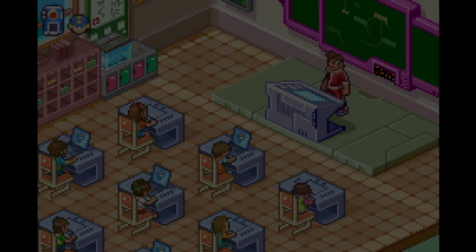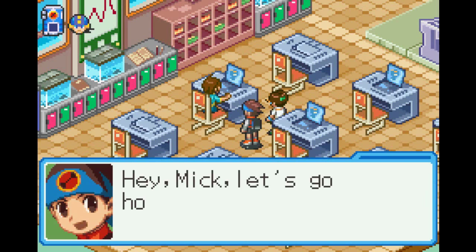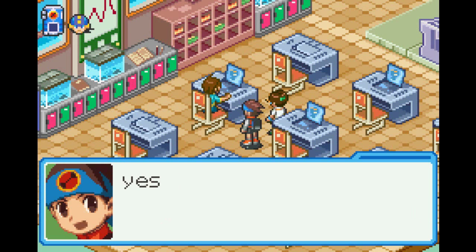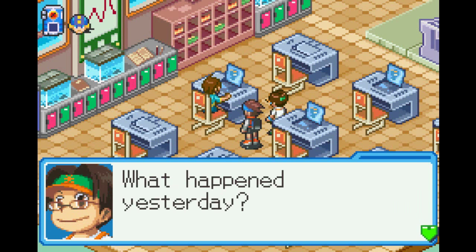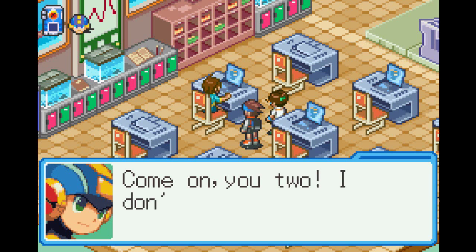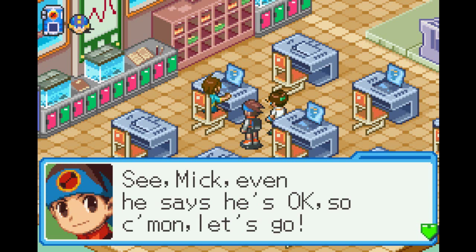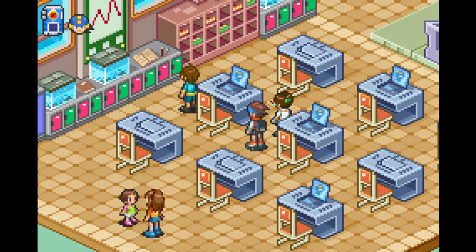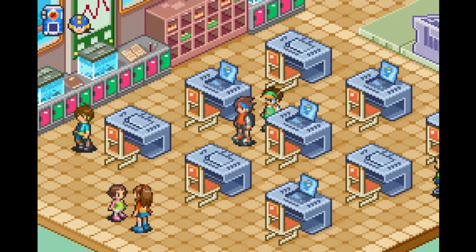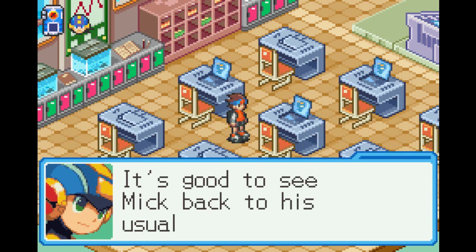The next day after school, class is dismissed. Lan calls to Mick to go home. Tab asks what's wrong — Mick is still thinking about yesterday. Lan reassures him it's okay. They lighten the mood and race to the front foyer. It's good to see Mick back to his usual self.